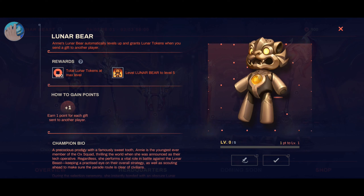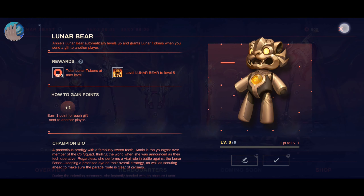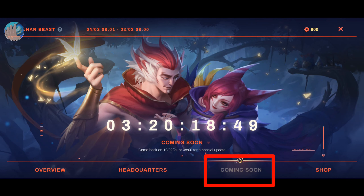For those asking how to accomplish the Lunar Bear quest — you don't need to click on it because it is already activated automatically. Whenever you give a gift to a friend or another player, it will level up. Most of us probably aren't doing that right now, so I suggest skipping it and waiting for the upcoming event.